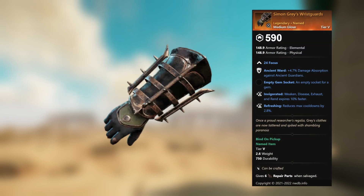Simon Gray's Wrist Guards — legendary unnamed medium glove, 24 Focus. Ancient Ward, plus 4.7 percent damage absorption against ancient guardians, empty gem socket. Invigorated: weaken, disease, exhaust, and rend expires 10 percent faster. Refreshing: reduces max cooldowns by 2.8 percent.